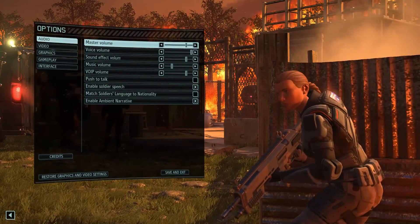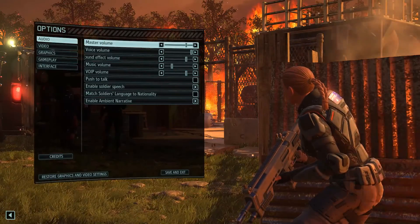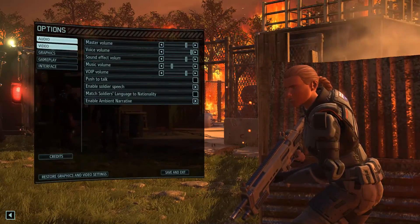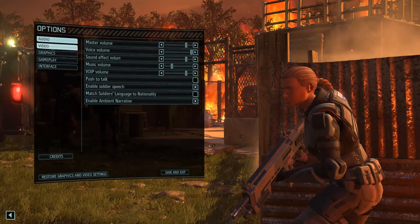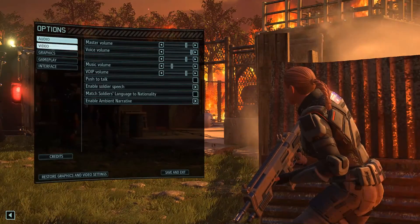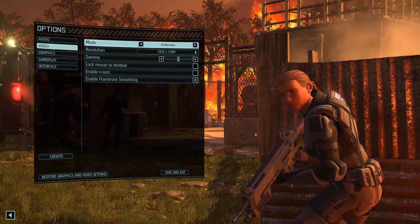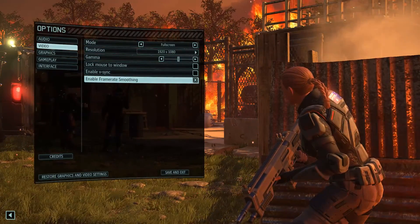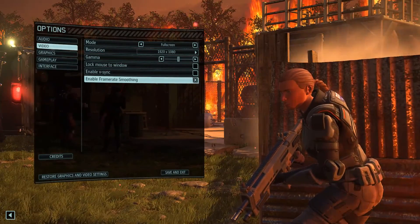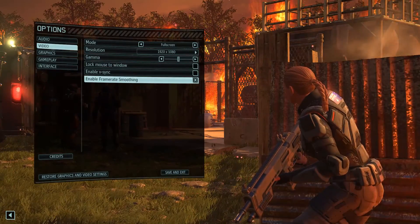SLI will drop your FPS. Here's the options menu. Here's the audio settings — the music is wonderful, but it's a little overbearing, so I turned it down a little bit. Here's the video options. I enabled framerate smoothing; I don't know exactly what that does, but hopefully it keeps the framerate smooth.